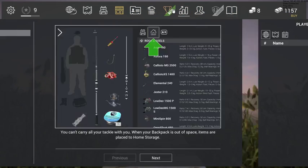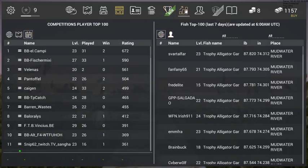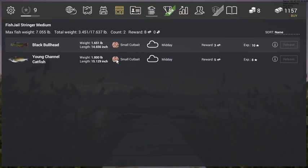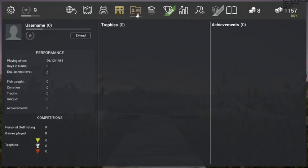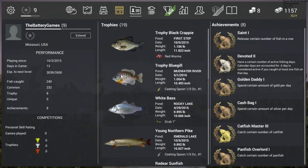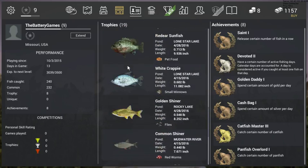Let me find it in here. Alright, here we go — see, I caught this right here on the rig I just showed you. I caught this trophy black bullhead with cheese — that works pretty well too. Cheese is good. There's more in here but I don't fish catfish that much; I'm more of a bass and trout person.